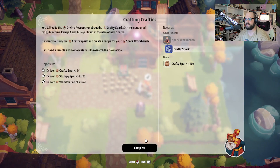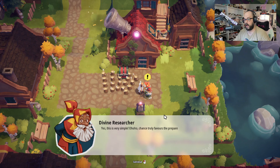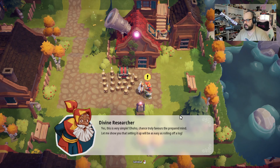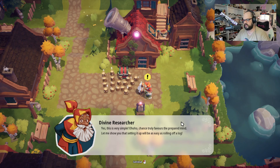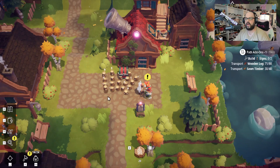What do you got to say, old man? He's going to give us 10 crafty sparks and a crafty spark workbench. Hell yeah. 'Chance truly favors the prepared mind. Let me show you that setting it up will be as easy as rolling off a log.' Hell yeah, my dude.